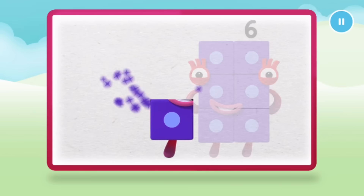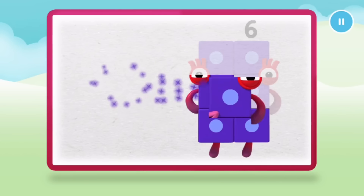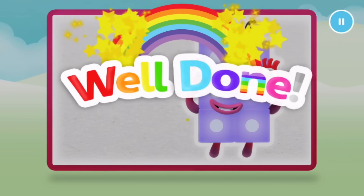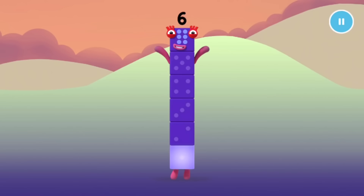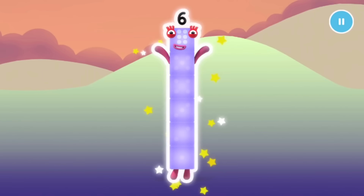Let's play number block six. One, two, three, four, five, six. One, two, three, four, five. Keep it up. One, two, three, four, five, six. Well done.